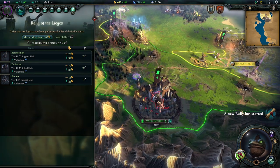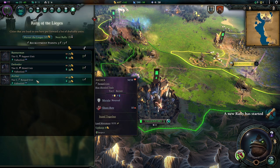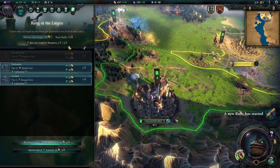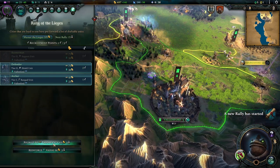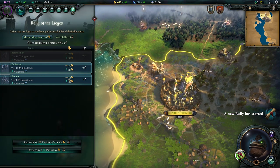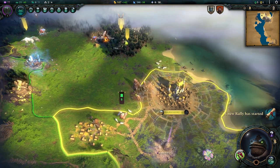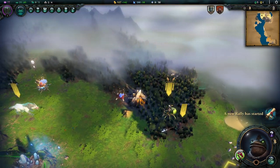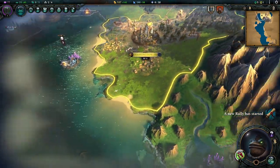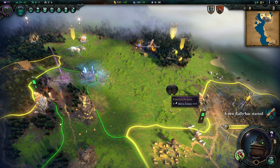A new Rally has started — I've been talking about this. Free cities and wonder structures contribute points to it, which you can spend on units. For example, we can select a level 2 archer and a level 1 defender. We can give them to the free city to make it more defensible, or we can recruit them for ourselves, which I prefer — they're cheaper than buying outright and will be ready in two turns. The Rally of the Sieges is amazing. The yellow line has a lot feeding into it so you can really go wild there. Early on it's quite powerful, though the bonuses drop off slightly later.